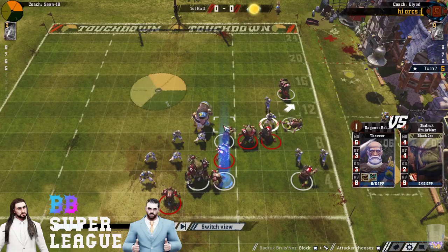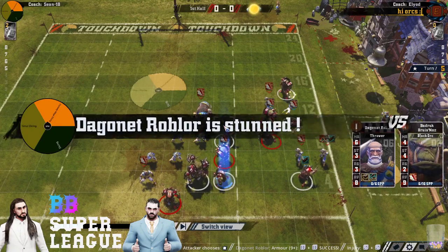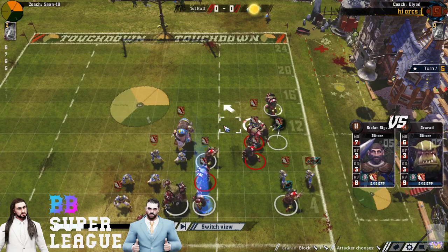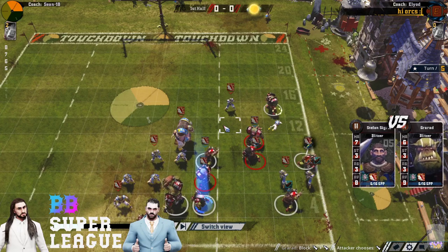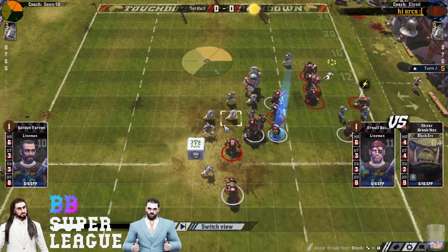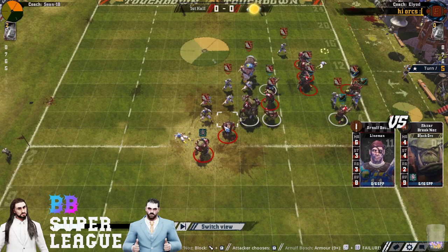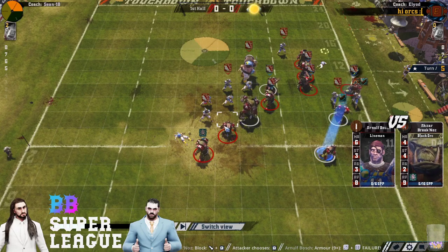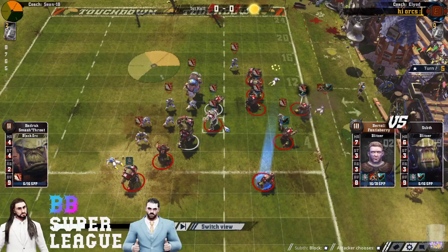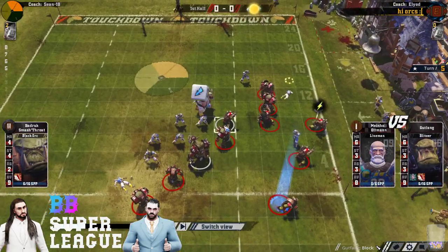I'm trying to highroll a bit now as the Orc. If I can get the ball safe first, I want to be hitting with my troll most turns as the only Mighty Blow piece and try to take advantage of the humans having lower armour. Surf here — is he going to go for the 1-D surf? Can he get another guard in? This is the high-risk, high-reward play that I like when things haven't gone your way. It has worked! Getting the Mighty Blow blitzer off for this drive is really nice — that's less powerful blitzes coming at you for the next few turns.